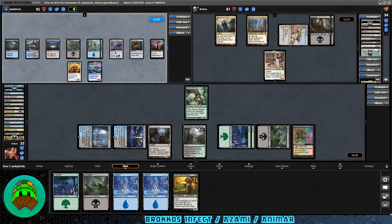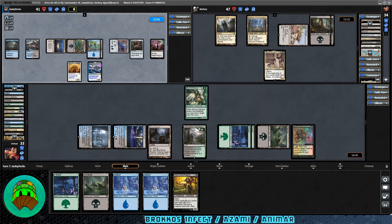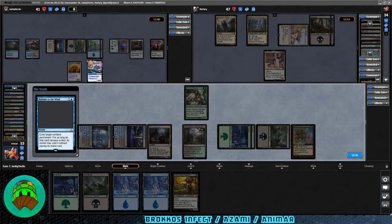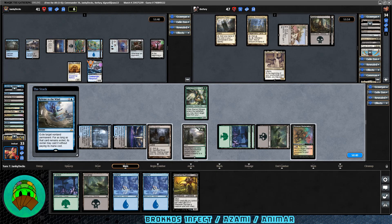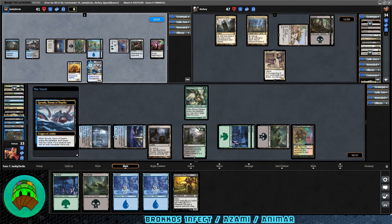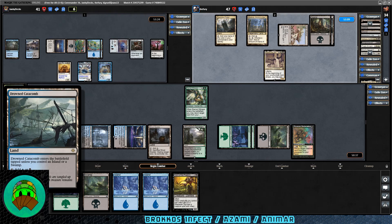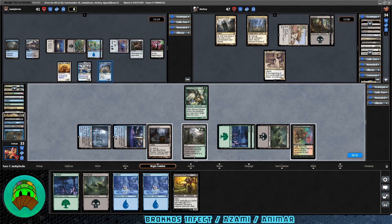Over to Garuda — we really don't have anything to defend ourselves with. We could start cycling Phyrexian Reclamation and mill ourselves to death. Release to the Wind exiles target non-land permanent; for as long as it remains exiled, its owner may cast it without paying its mana cost — essentially they blink Garuda again. Garuda comes back down for more value. We get Skithiryx the Blight Dragon, Viral Drake, Starlit Mantle — so most of our protection is milled out. Garuda's player also gets Jin-Gitaxias, Core Augur: at the beginning of your end step, draw 7 cards; each opponent's maximum hand size is reduced by 7.